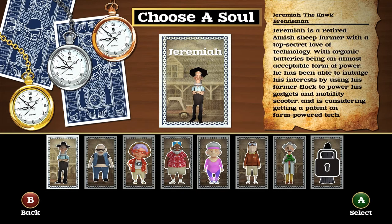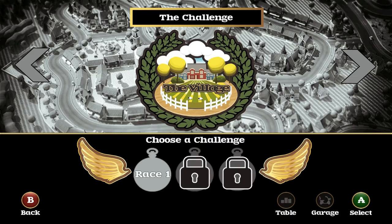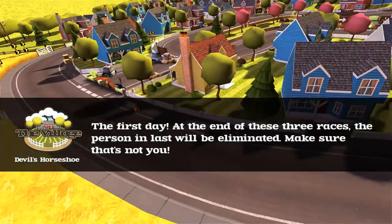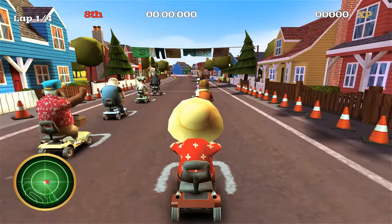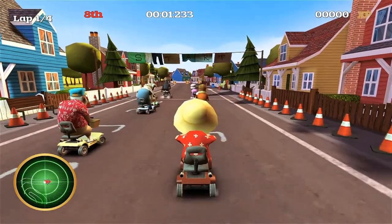Okay, so let's jump straight into a race. I'm going to choose my favorite character Martha and let's select race one. What I'm going to try and show you here today is how what happens in the game shows up on the Alienware FX.